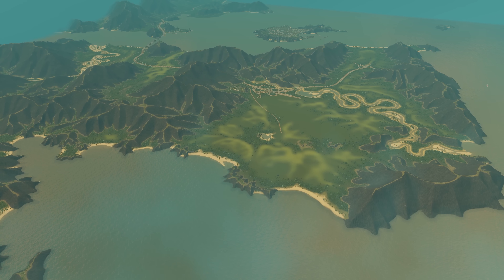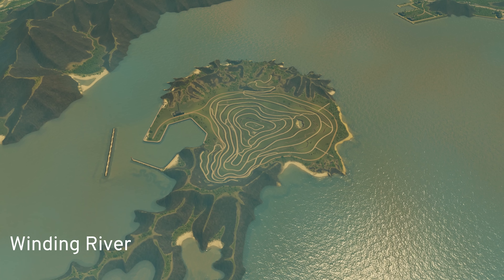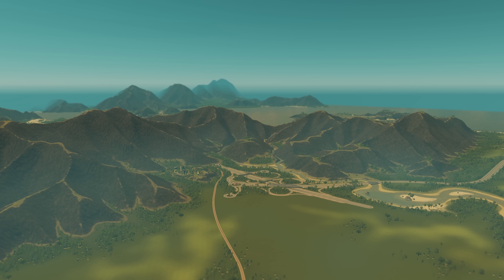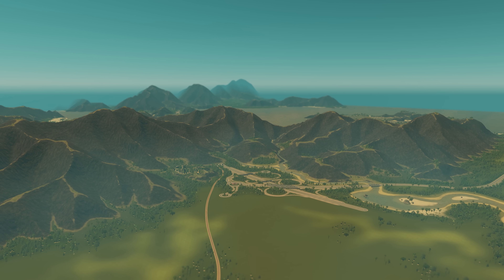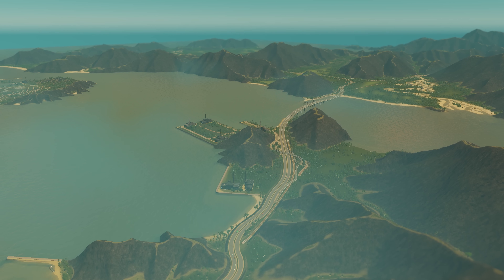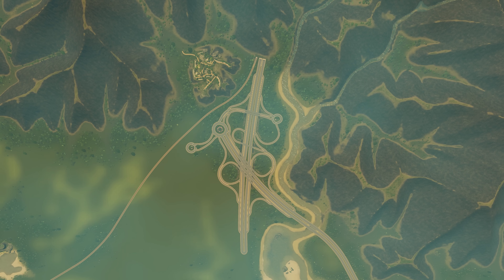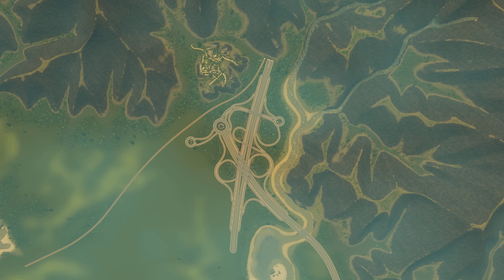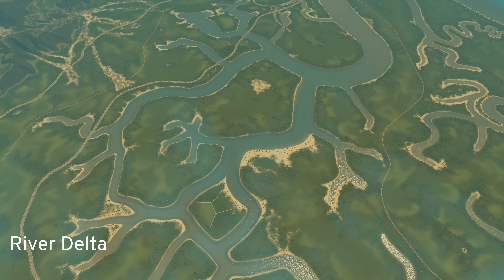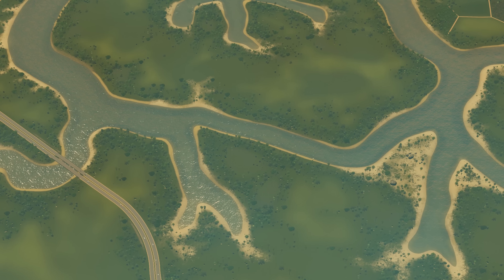The first two maps we will look at are the tropical maps, starting with Winding River. This map consists of a big peninsula surrounded by very big and pointy mountains, providing a somewhat challenging city building experience. With its rich natural resources, it can be easily turned into a bustling industrial center. But take care that this deep mining pit does not get flooded. Next map on the list is River Delta.